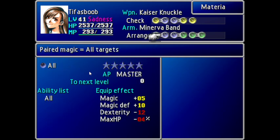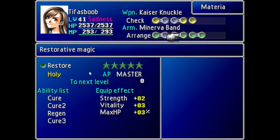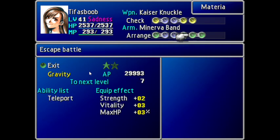It is not necessary at the moment. I have some Mastered All Materials with Barriers here. Barrier requires so much AP. Look at that - for next level, still like 18,000 is necessary. Who will do that? I don't know. A Mastered Restore Materia - these are for some additional stats.